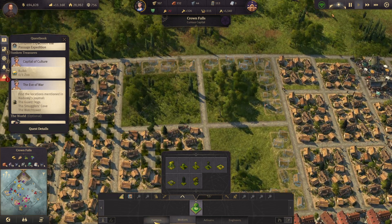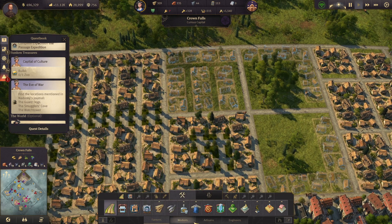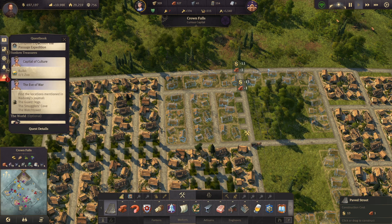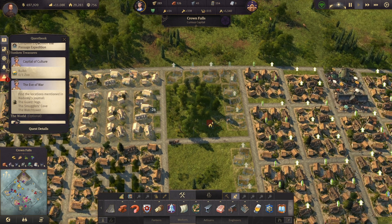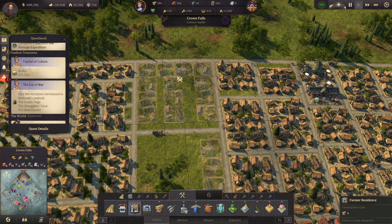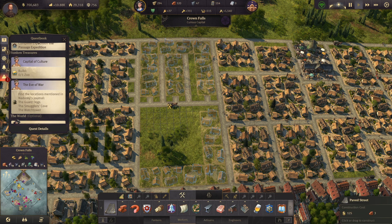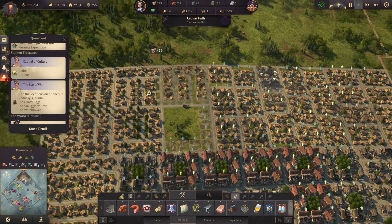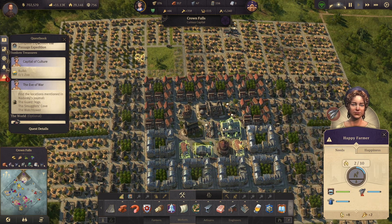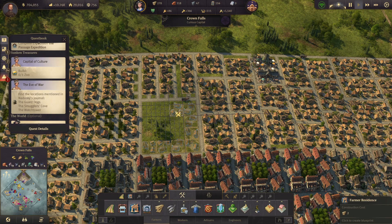That looks good once again. For this one I just want to do a kind of standard little build there. We're going to put them spaced out here. I want to do kind of the mirror of that right here. I just want the houses to have access to the roads. The houses up here do have access to the market and the pub. The range is just extended by that much — that's how nice brick roads are. Brick roads are the answer to all the problems.